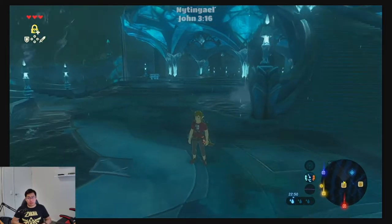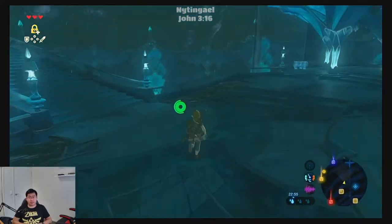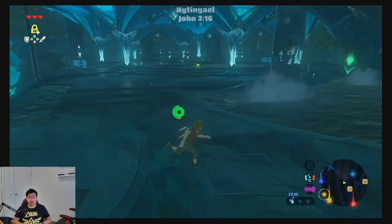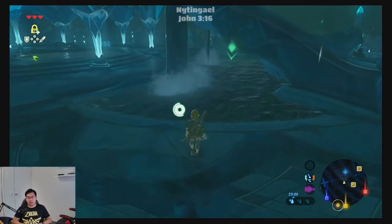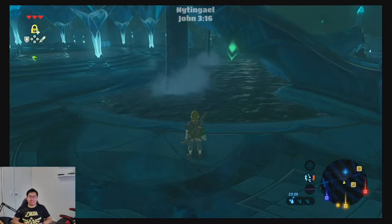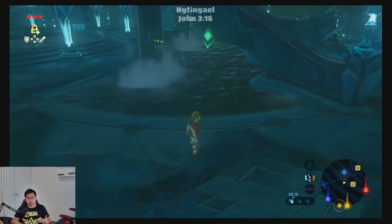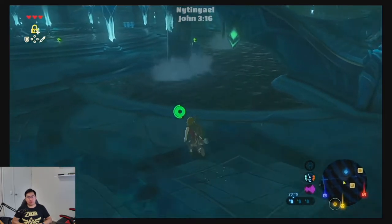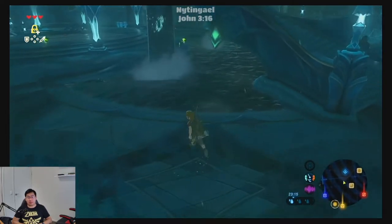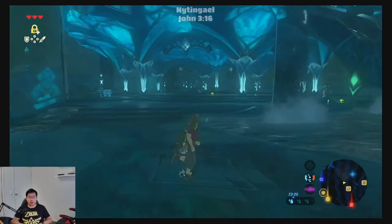Okay, what is up everybody? Welcome to another video of mine. This is Nightingale, and we are about to tackle our very first Divine Beast - that's Vah Ruta. I think the game, if I can claim it has any sort of linear progression at all, it probably directs us towards this Divine Beast first, is what most players will find, unless you go very off base and don't go to, say, Impar or anything. So this is the first one that we are going to do.